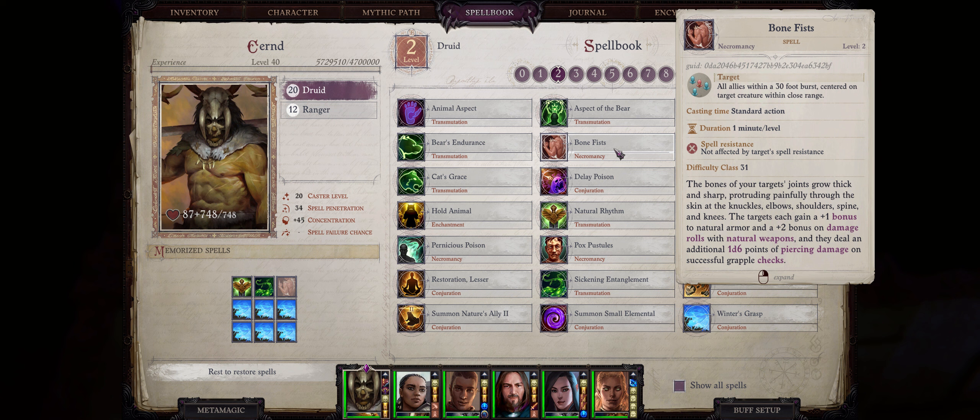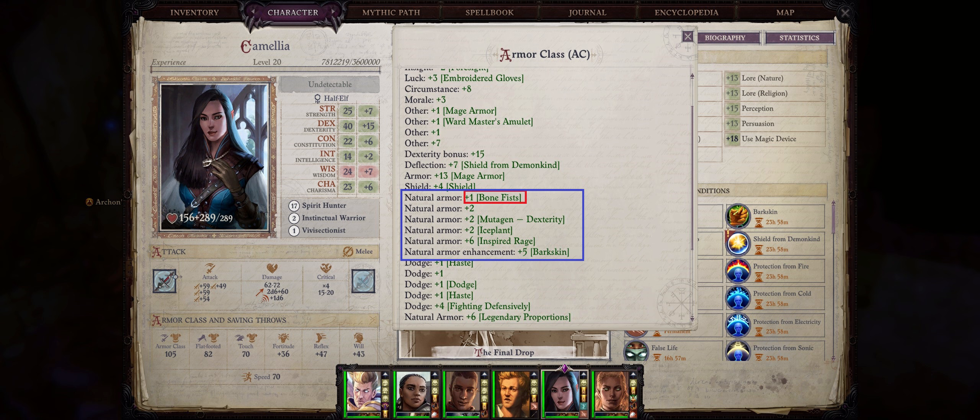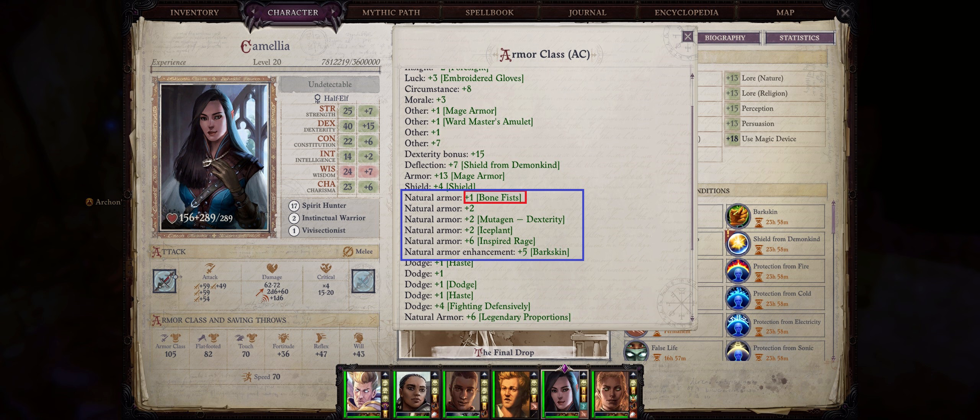Now let's cover another very nice buff: Bone Fists. This is both a Divine and Arcane spell, so even Wizards, Arcanists, and Sorcerers get access to it. It has a pretty huge area of effect, can easily hit your whole party at once, with a nice duration of 1 minute per level. The effect is versatile and quite powerful. First, it increases your defenses — each buffed ally gets a plus 1 bonus to natural armor class, and it is another one of those stacking bonuses to AC. Any character in the game can now have an extra point of armor class, because it will stack with Bark Skin, Legendary Proportions, Scaled Rage, and more.